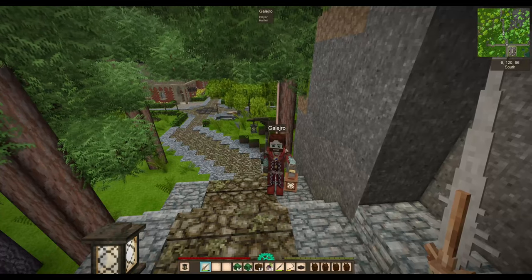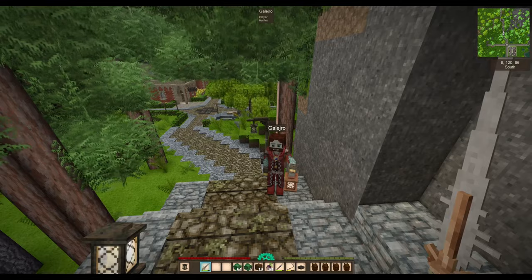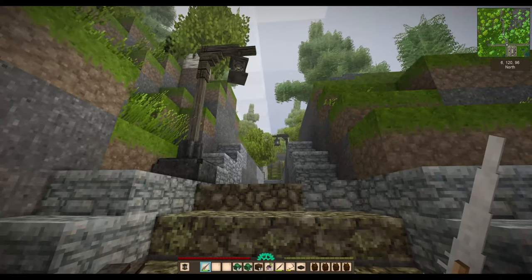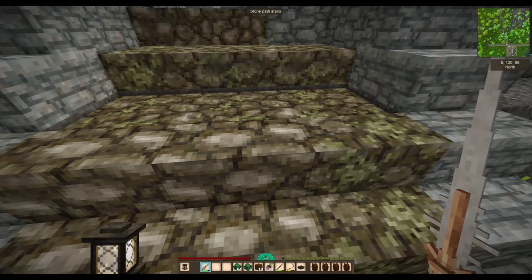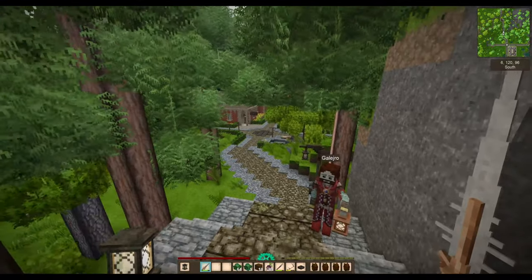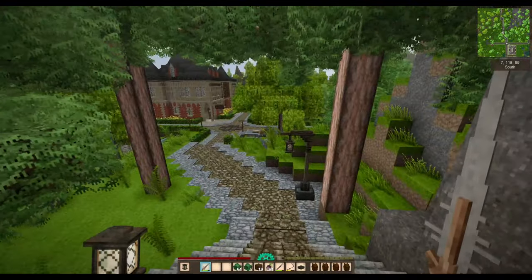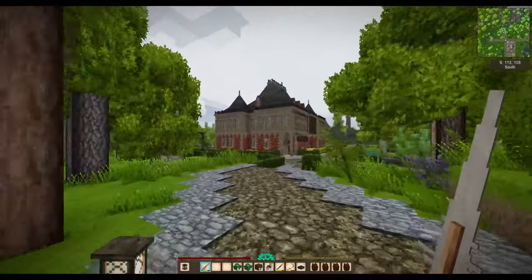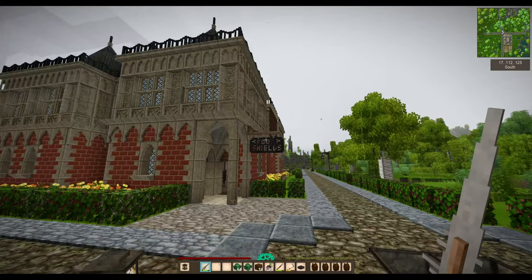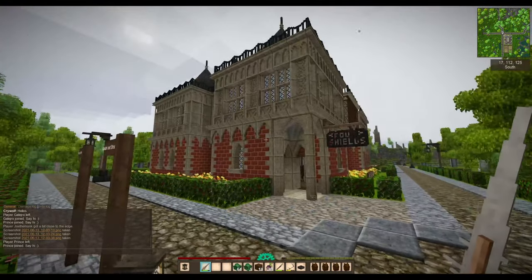Welcome back to Vintage Story Aura Fury. I'm going to show you the next build by Galazro — he has built a tavern. This road here is the road you would come in from Spawn. This is from the north, and if you take the south road from Spawn, there is help in sight because Galazro has built a tavern called the Four Shields.